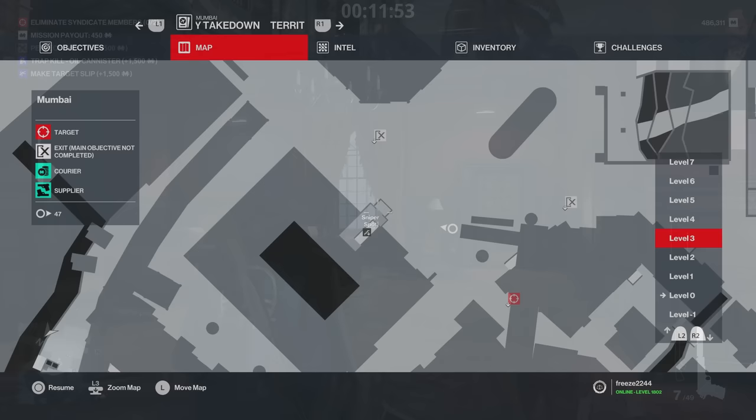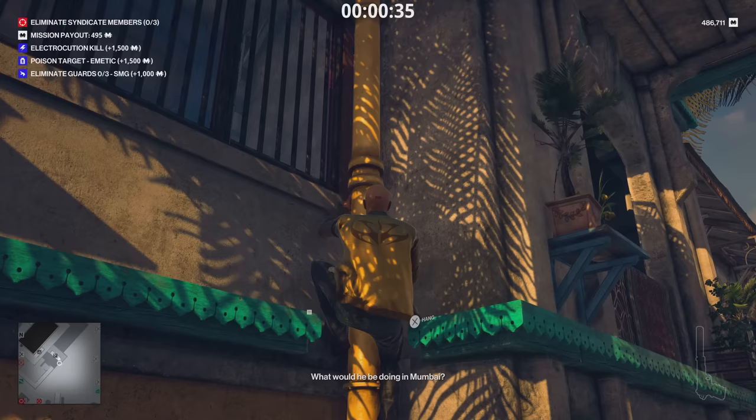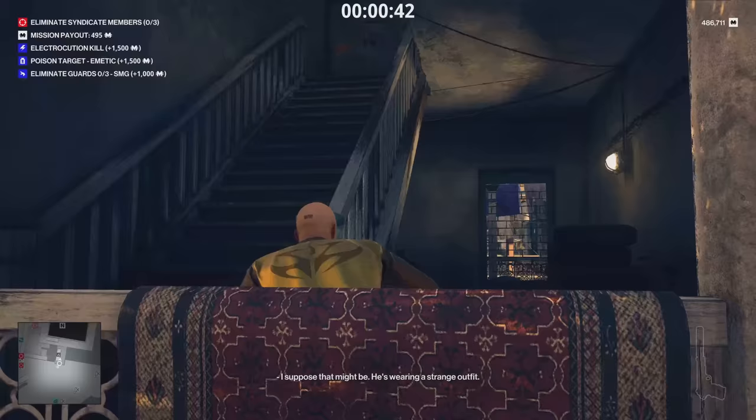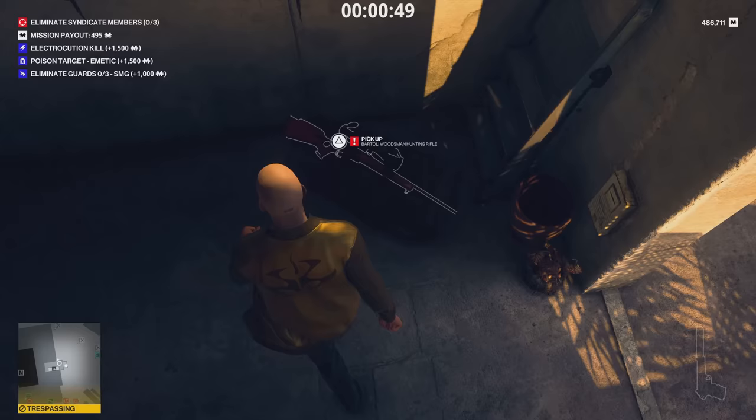Next up is Mumbai. The first thing to get is the Bartoli Woodsman Hunting Rifle — the same common sniper rifle from Mendoza. It's the worst sniper rifle but better than nothing if you're trying to check off sniper challenges. It is a little tricky exiting with a briefcase — that's the only downside.